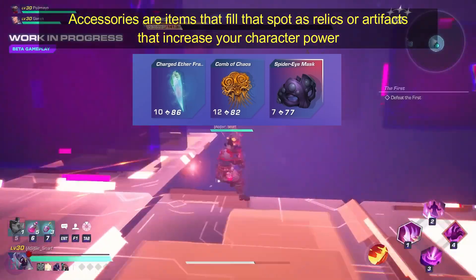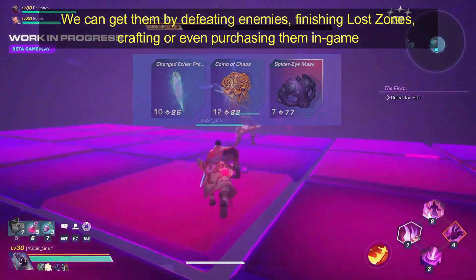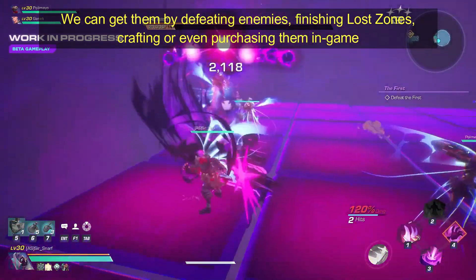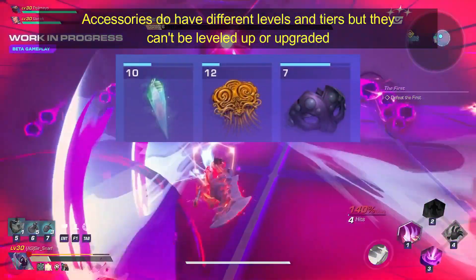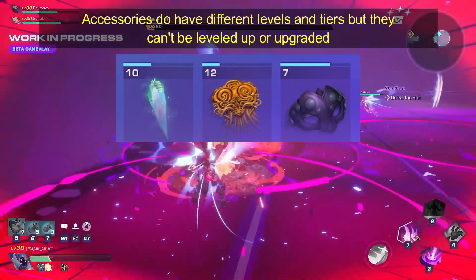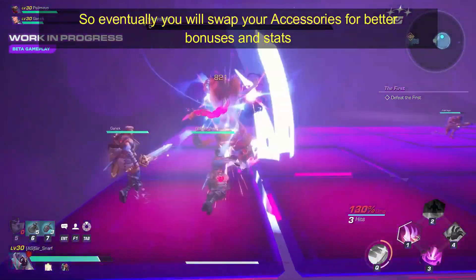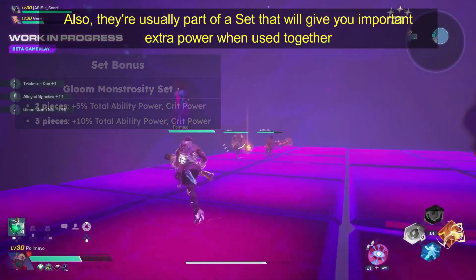Accessories are items that fill that spot as relics or artifacts that increase your character power. We can get them by defeating enemies, finishing Lost Zones, crafting, or even purchasing them in-game. Accessories do have different levels and tiers but they can't be leveled up or upgraded, so eventually you will swap your Accessories for better bonuses and stats. Also, they're usually part of a set that will give you important extra power when used together.